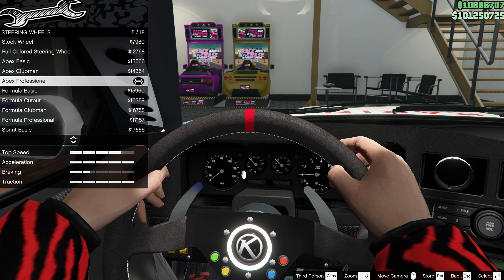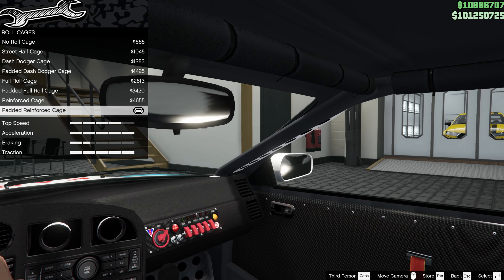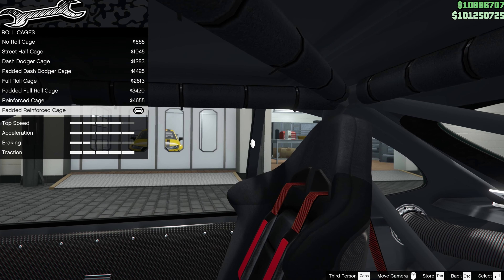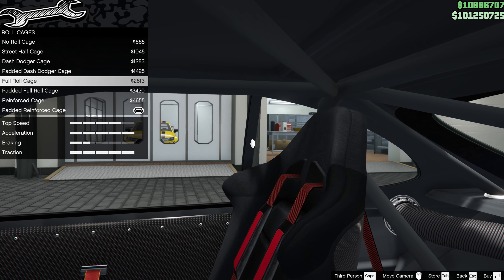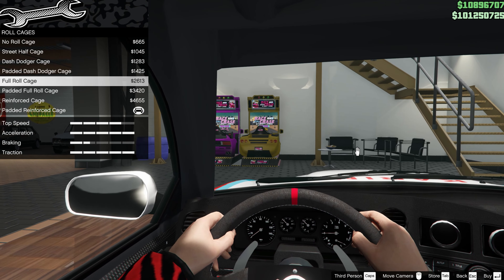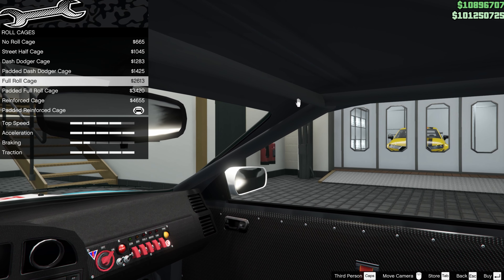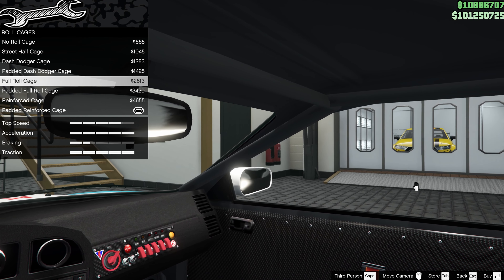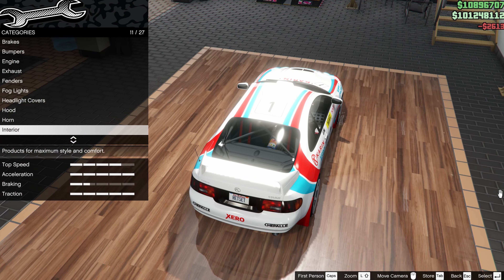I've gone for an Apex Professional wheel. For the roll cage, I've got the padded reinforced cage, but I think there may be a bit too much padding. If we look at a full roll cage, that might be closer — roll cages generally only have a little bit of padding near the driver's head, not over the whole cage. So let's say full roll cage is a change there.